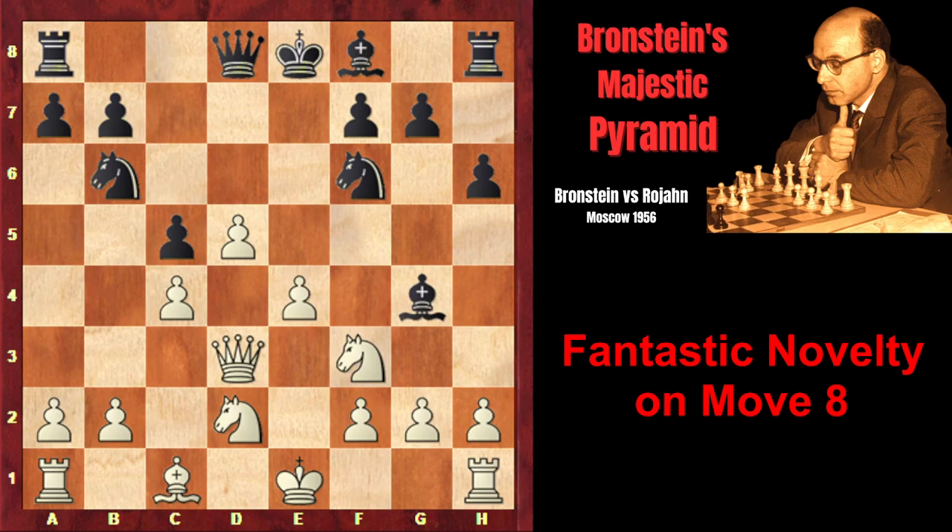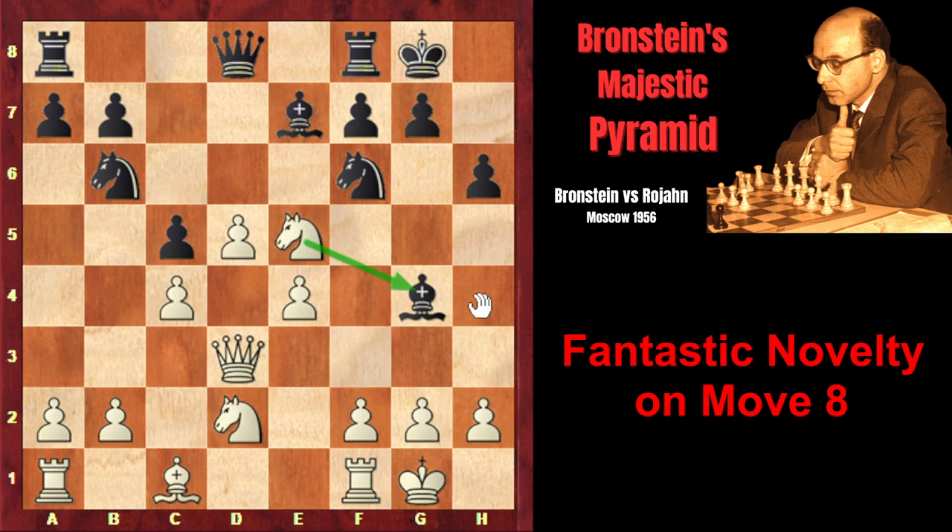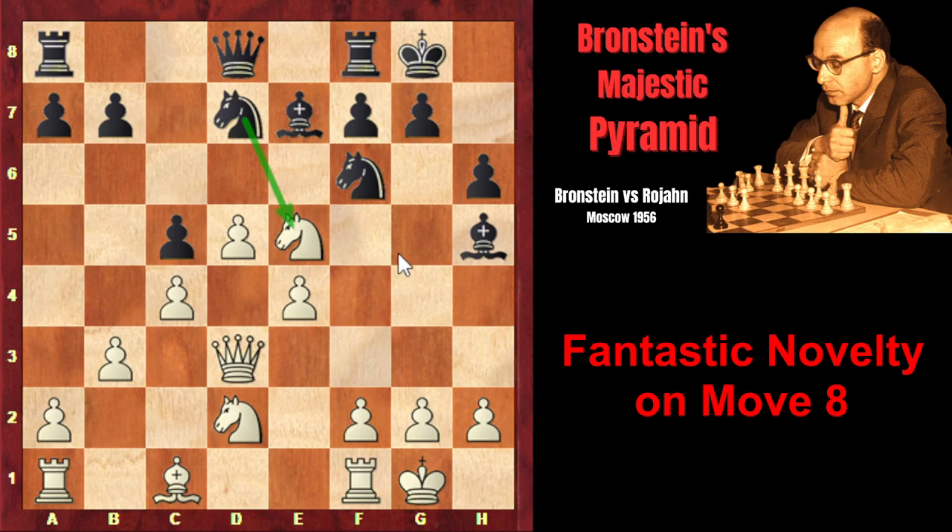Branshteyn retreated to d3, then Bg4, Nd2, Be7, castles, castles. Ne5 attacks the bishop, the bishop retreated to h5, and b3 followed. So Branshteyn is going to fianchetto his dark-squared bishop, and he also reinforced his c4 pawn. Nd7 attacks the knight — black wants to exchange as many pieces as possible to ease the pressure. Bb2 is played, the knights are exchanged, Nd7 attacks the bishop, the bishop retreated to c3, then Bf6 — now black wants to exchange the bishops too.